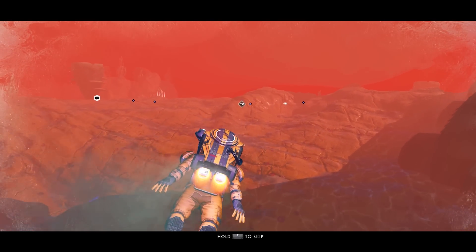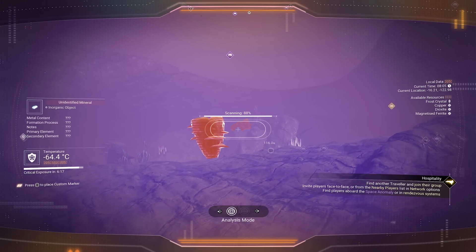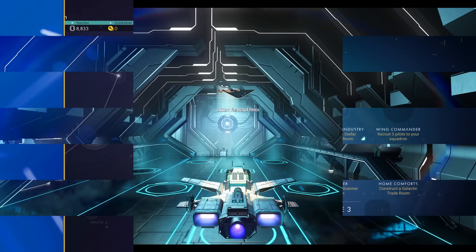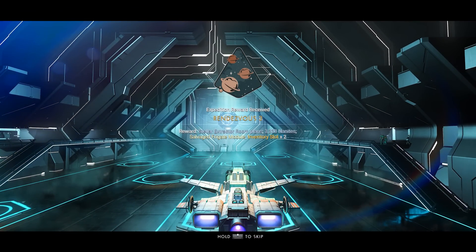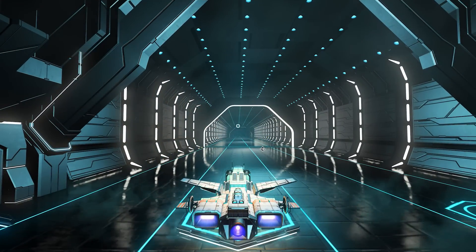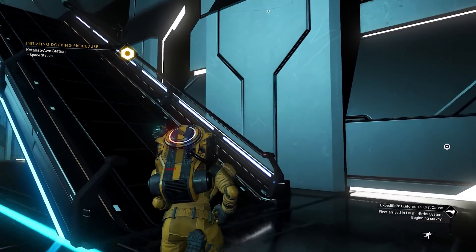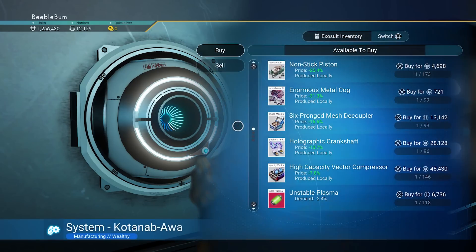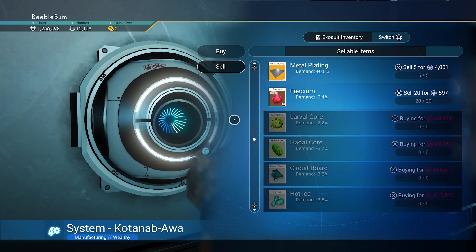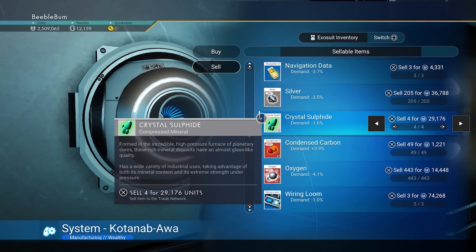Now let's go to the space station to purchase some materials. While flying in, let's unlock this reward — it gives us some nanites, some inventory slots, and the stellar extractor room blueprint, which we can use for building later. Let's go to the trade terminal. We have some items to sell; let's sell the little chests. Don't sell the crystal sulfite — we'll still need that.